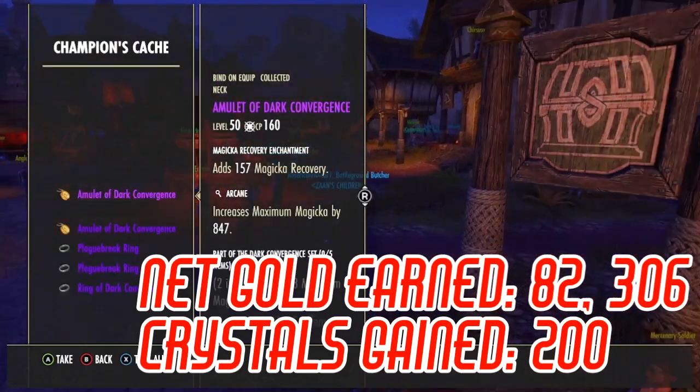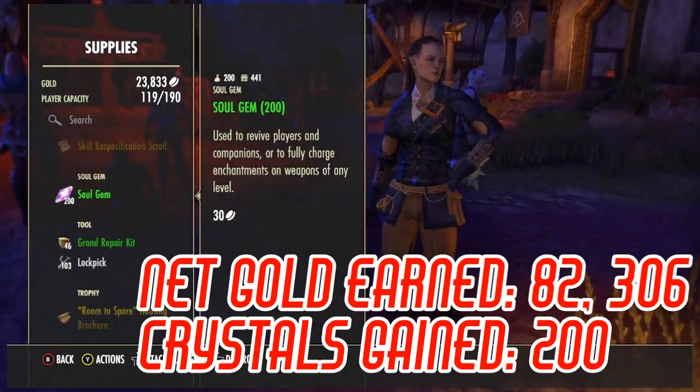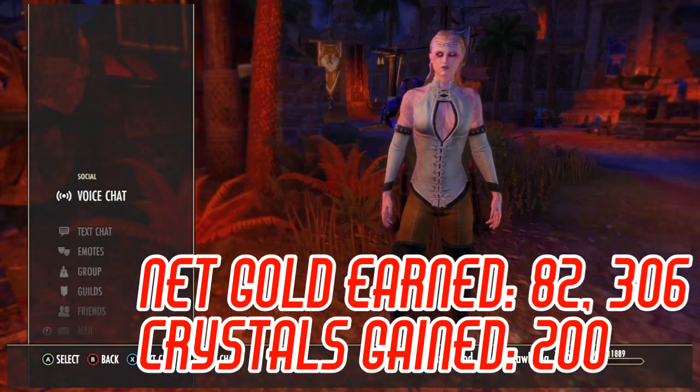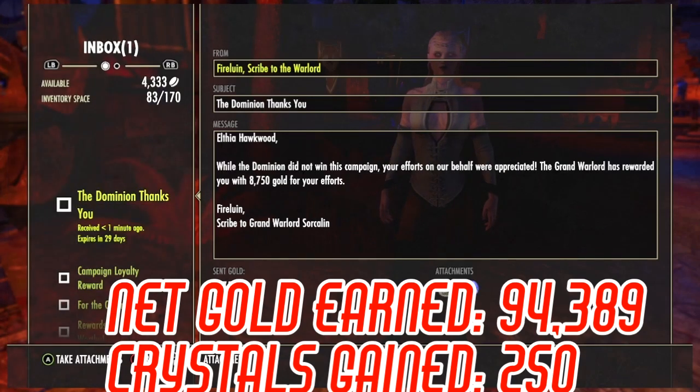As you see here, this toon finished with purple reward items meaning I finished at tier three, which is an additional 3,900 gold and another transmute geode worth 50 crystals. Sadly, with this toon the ordinary Dominion didn't fare so well and I think I only wound up tier one for this one. Also the build didn't work out so I didn't spend a lot of time on this toon.